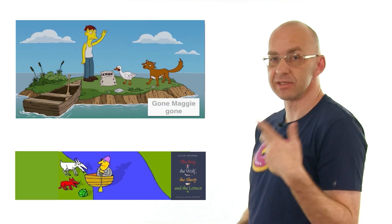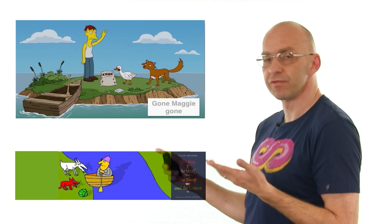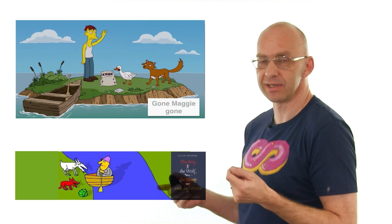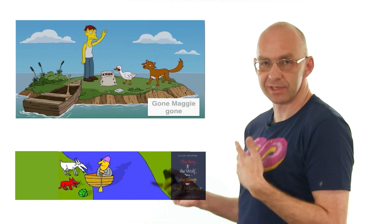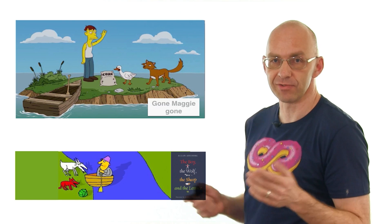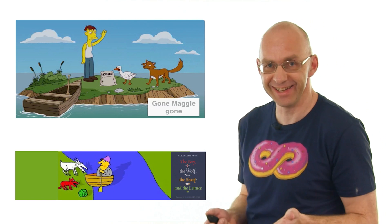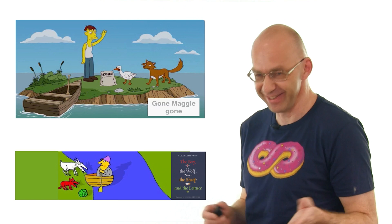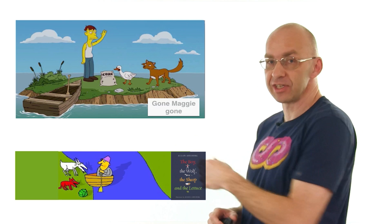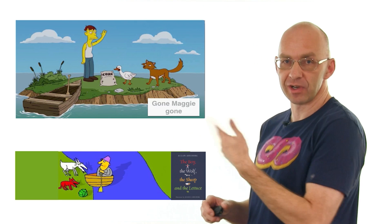The original version of this puzzle dates back a couple of hundred years — it's about a wolf, a sheep, and some cabbage. The wolf wants to eat the sheep, and the sheep wants to eat the cabbage, but the wolf and cabbage together are fine. They all need to get across the river. There's even a whole book about this puzzle, though the host admits it's not a very good book.